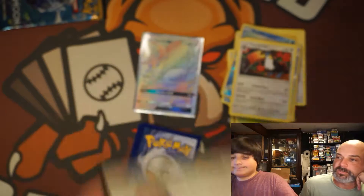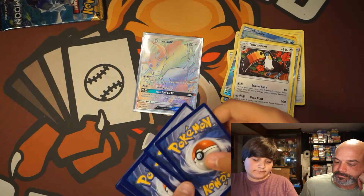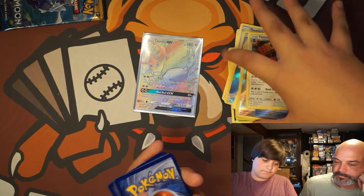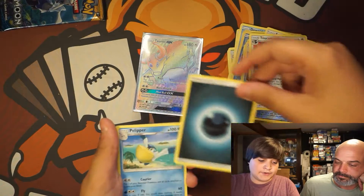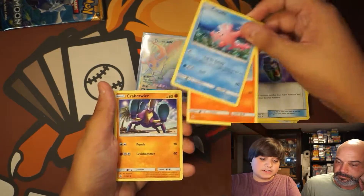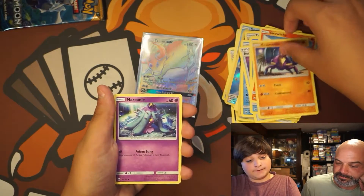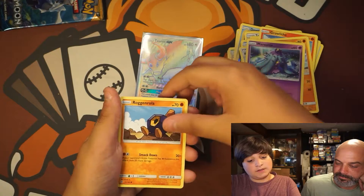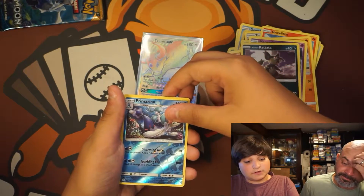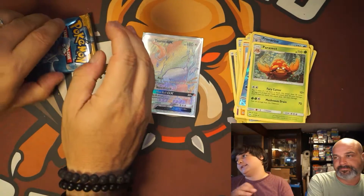Code card. Energy, Pelipper, Repel, Corsola — still don't have Corsola — Growlithe, Crabrawler, Mudbray, Roggenrola, Alolan Rattata, Reverse Holo Primarina, and a Parasect. Basic stuff.